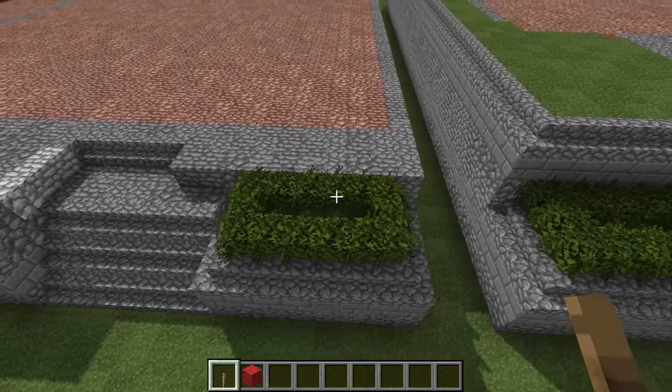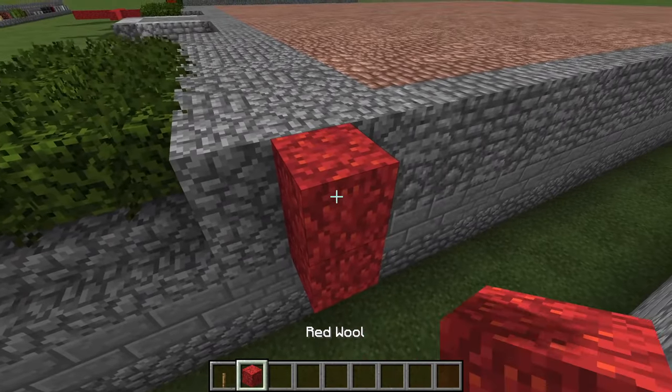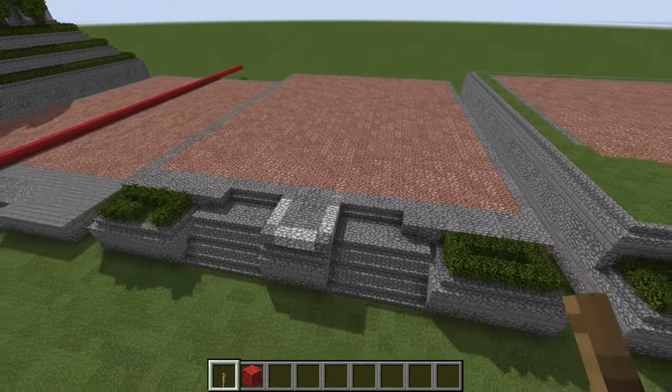Behind those shrubbery beds it's very simple — all you're doing in this phase is putting in a two-block-tall wall of cobblestone all the way around the sides and the back of the podium.